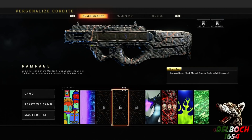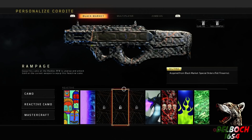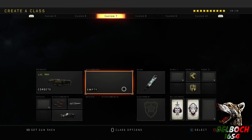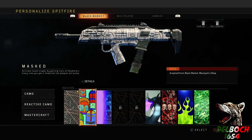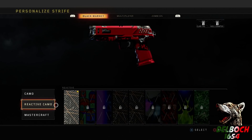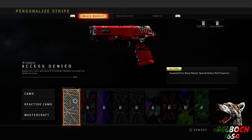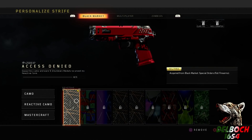To unlock a reactive camo you do have to use the particular gun it's meant for. It shows you this too — for example: 'Equip this camo on the Maddox, unwrap and unlock Gold on the current weapon to equip this reactive camo.' I'm going to show you guys me unlocking the Spitfire one. Without further ado, let's get to some gameplay — I'll demonstrate how to unlock reactive camos for the guns.